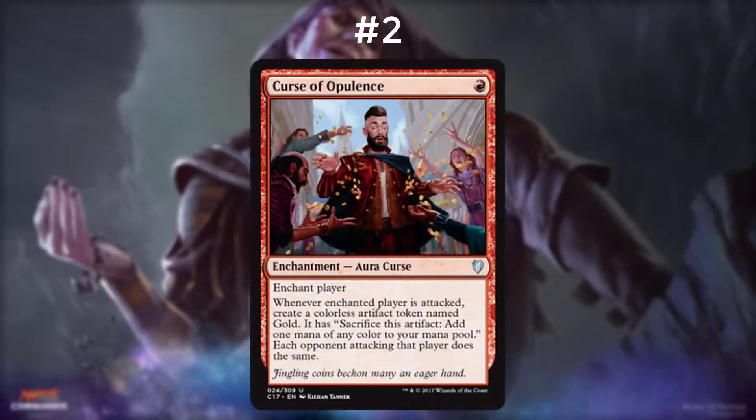Number two on this list is Curse of Opulence. It is one red for an enchantment — a curse — and basically it's an enchant player. Whenever the enchanted player is attacked, create a colorless artifact token named Gold that has: sacrifice this artifact, add one mana of any color to your mana pool. Each opponent also gets to do this as well. I love this card. You get mana ramp in red, on the first turn. That's amazing. The fact that you can put this card out first turn and get mana advantage every turn you attack is really a great ability, and it's in a color that doesn't really lend itself to mana ramp. Also, the mana ability is through an artifact.